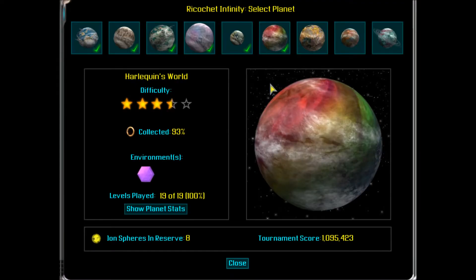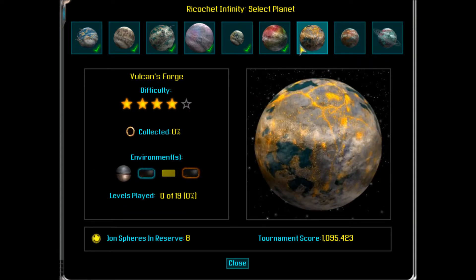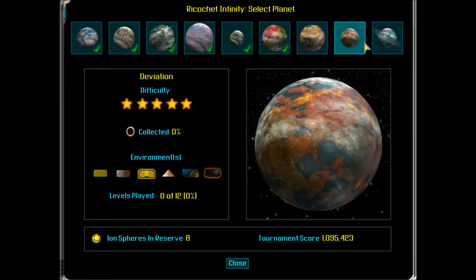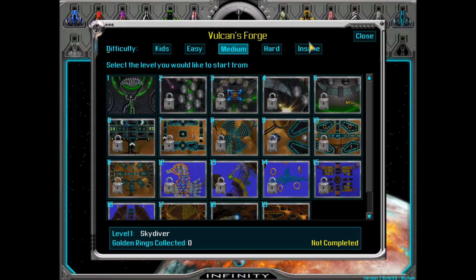We're actually on the final countdown now. We've only got three planets to go, and these are some of the toughest. I wanted to get a mouse map for this video, but I actually lost my wallet and I have to retrieve it from the bank. But let's get this started.